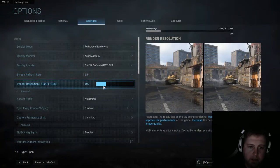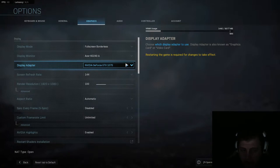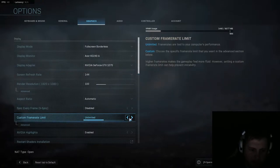You want to be on the highest resolution. A lot of this stuff is rather obvious. You want to have this set to your graphics card — I know some motherboards have graphics cards built in and it can default to those for some reason. And you want to unlimit your frame rate.